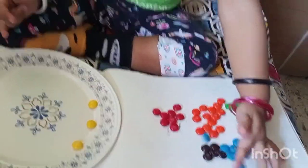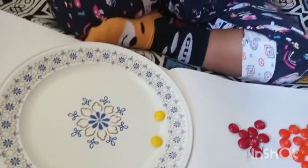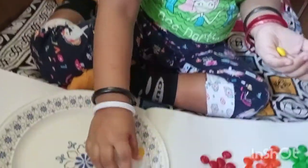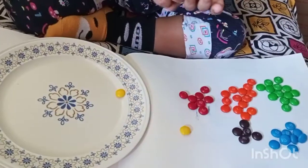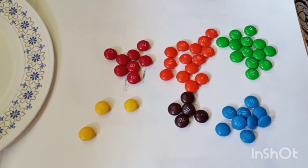How many are there? Nine - how many are there? Nine colors, yes! Now what's the last color? Yellow! One, keep it here, one, two, and three. Oh wow, you got so many colors!